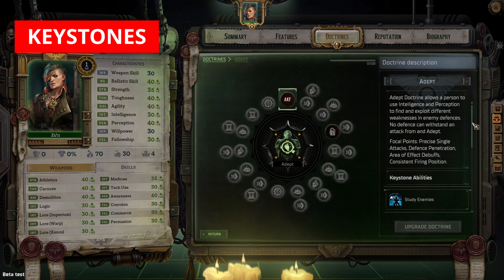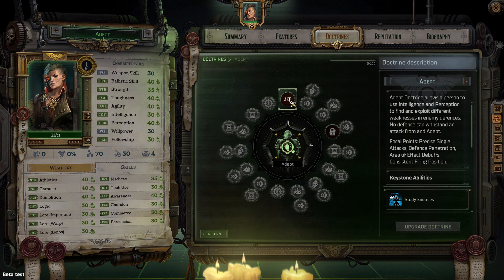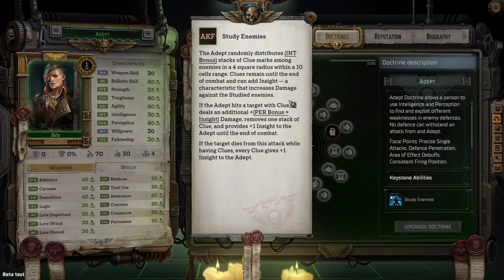At first level, the adept receives Study Enemies. Study Enemies allows the adept to randomly distribute stacks of clue marks based on their intelligence bonus among enemies in a four-square radius within a 10 cells range. Clues remain until the end of combat and can add insight, a characteristic that increases damage against studied enemies. Hitting a target with a clue deals additional damage plus perception bonus plus insight, removes one clue stack, and grants plus one insight. It costs 2 AP.